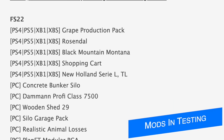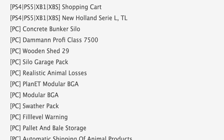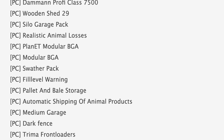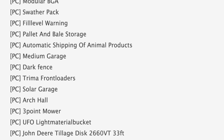Starting off today with the mods in testing — currently we've got 69 mods on the list: 44 in PC or stage one testing, and 25 in console testing or stage two. The list starts off with console mods for some reason, with Great Production Rosendahl, Black Mountain Montana, Shopping Cart, and New Holland Siri L and TL.